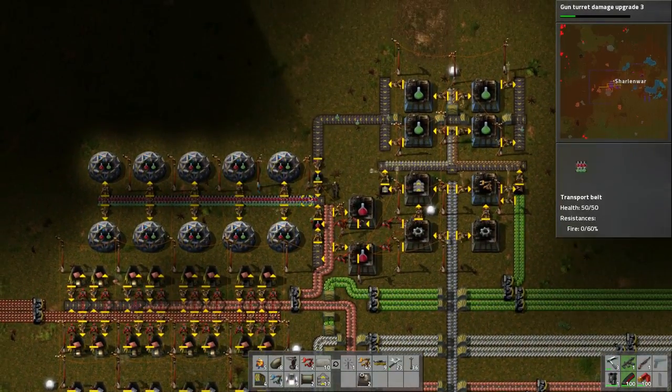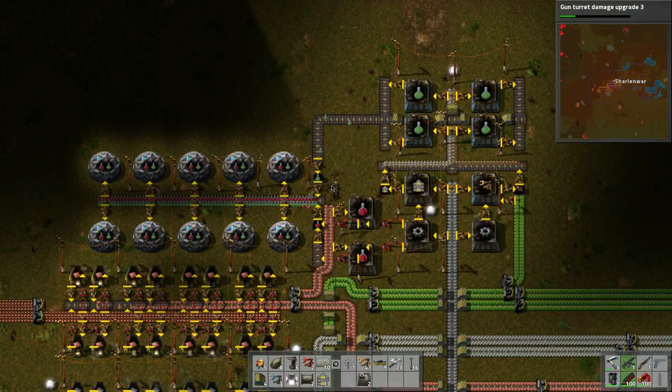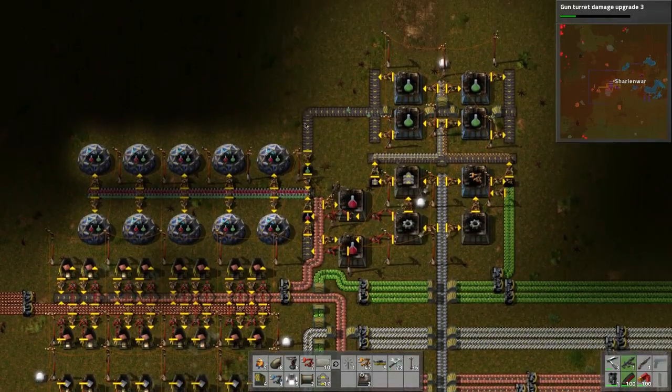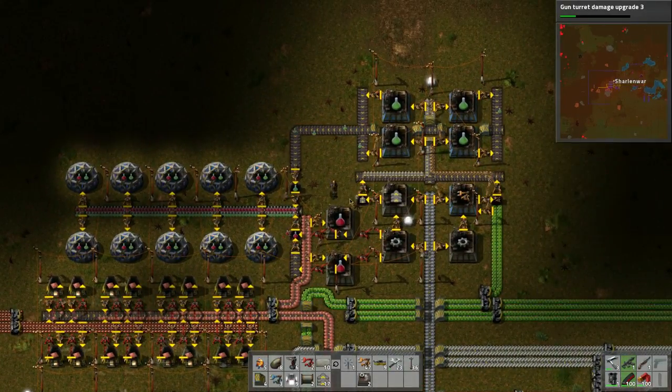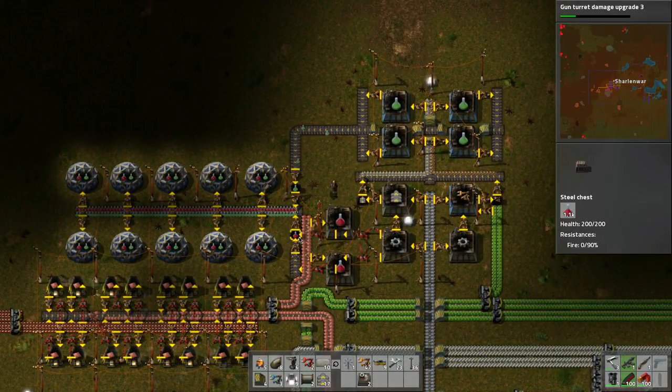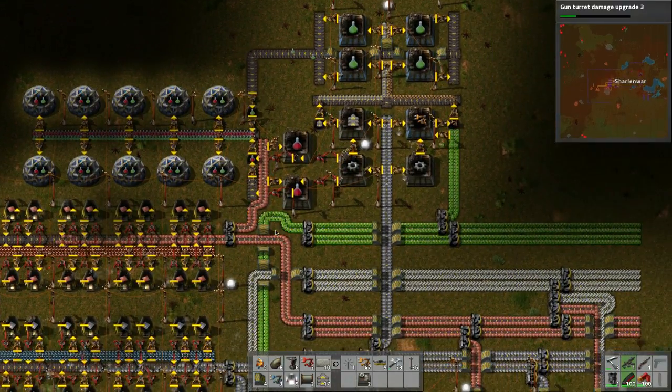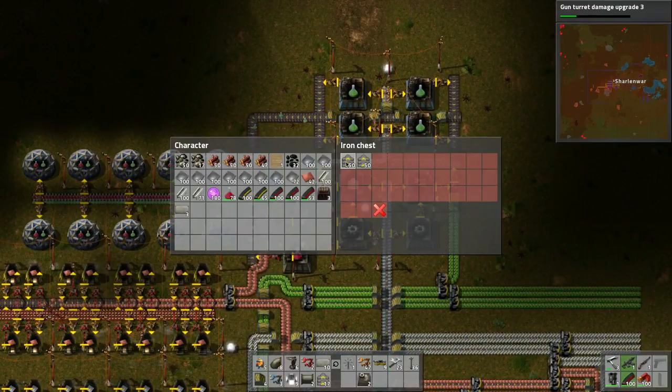Look at that - the green is nice and filled up which is what I want to see. If this gets all clogged up with science packs we don't want to produce anymore. Same if this gets all filled up with science packs - we don't want these to produce anymore. That's just the way it goes.